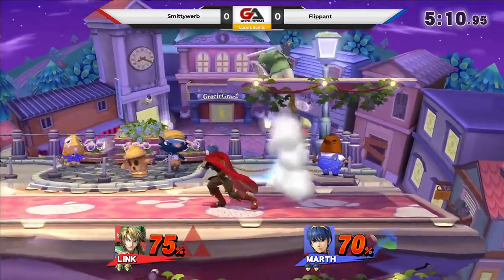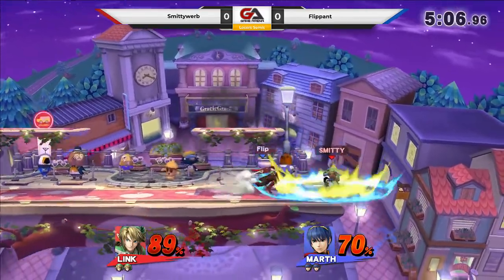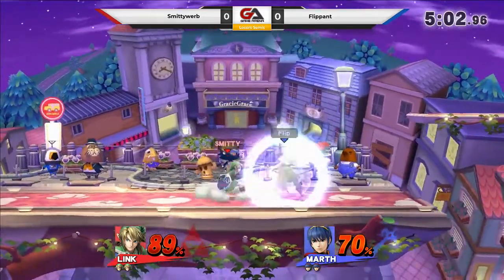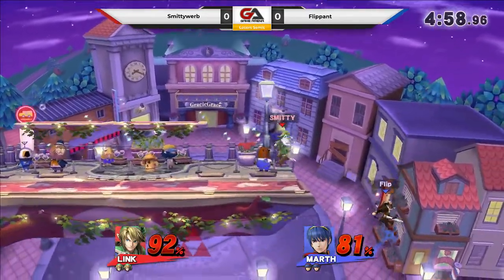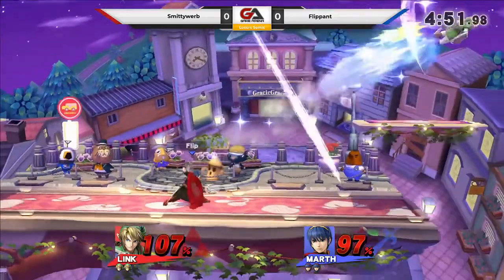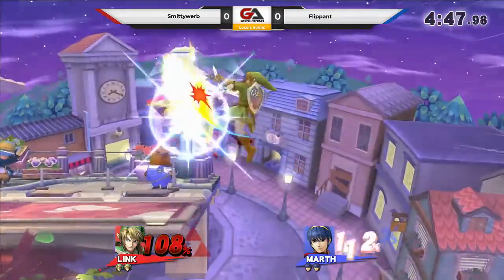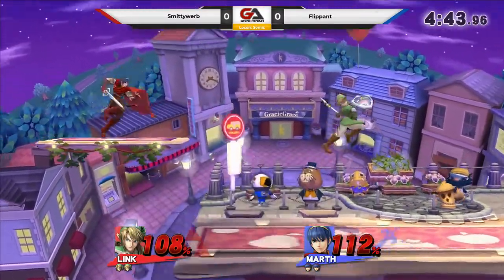So close, almost hit. Nice up tilt by Flippin'. He tried to get him with the down air. Could have punished that right there. Flippin's missing some of this stuff. It's really hard to challenge Link's down air, that's for sure. I think almost nothing can beat it. Side smash. What I am noticing with the Smitty Orb here is, every time he gets them in the air, he immediately doesn't attack.